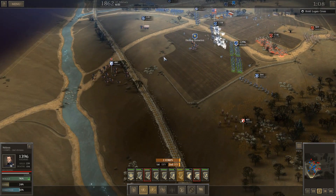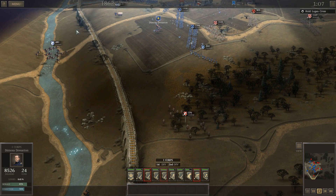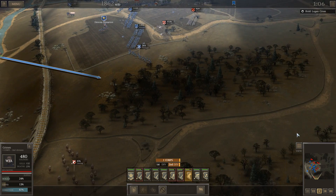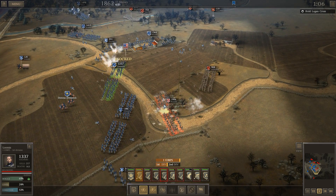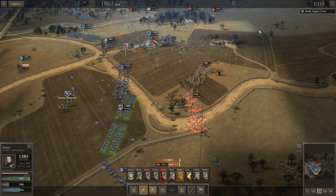Holy shit — what the hell happened there? Just turned into a big cavalry charge on the side. Grimes is actually failing to kill Lindsay. How useless are you, Grimes? Okay — routed that one. Yeah, that's not going to be blocked for long.